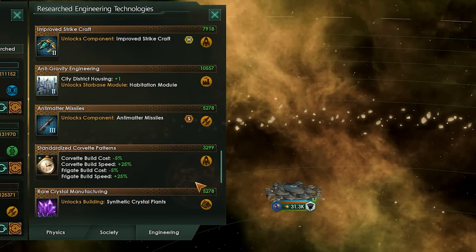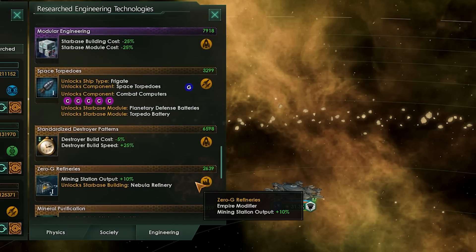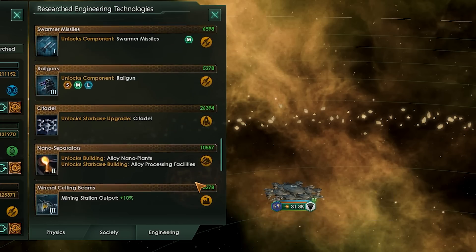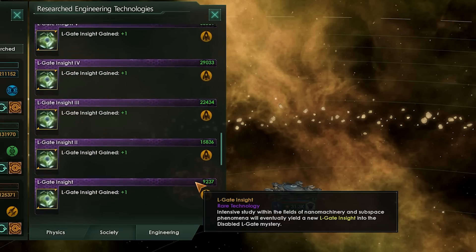First off, you'll get a fairly reasonable amount of naval cap just from playing the game. There are 10 techs that will increase your cap to about a total of 220, which is pretty decent. You just need to research them, and poof, you have them.